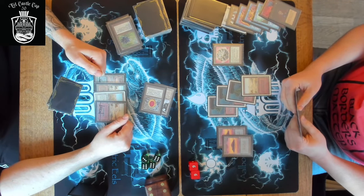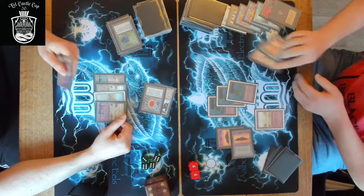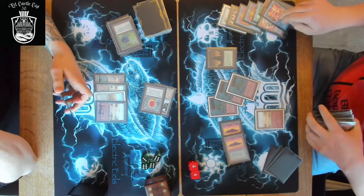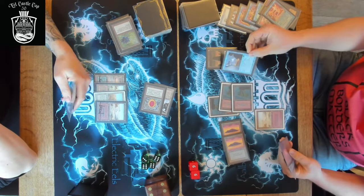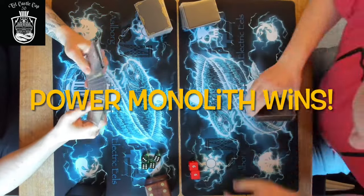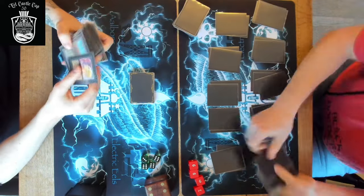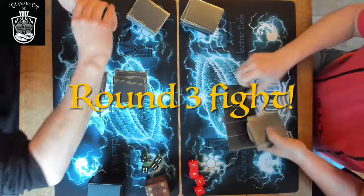Sometimes these really skewed decks - creatureless combo decks - will actually sideboard fifteen creatures in after sideboard, just to fool you. Transmute Artifact on the Feldon's Cane - that's what I talked about in the deck tech - getting out the Basalt Monolith. This deck has so many tutors for Old School at least. That's a Fireball - one billion damage coming into Card Denier. You can't give the Power Monolith too much space; he'll go nuts. Just a Transmute Artifact into the key piece he was missing, then everything clicked and the combo went off.